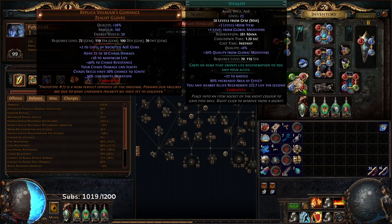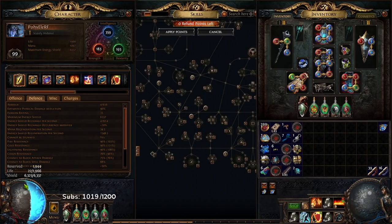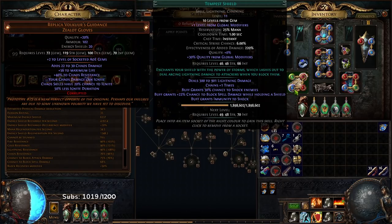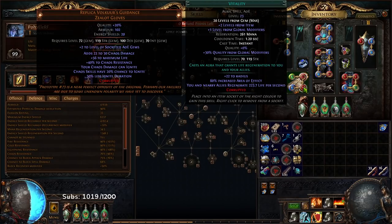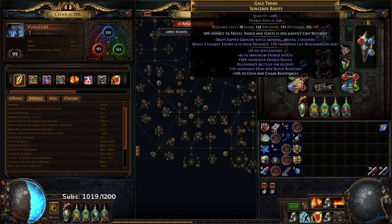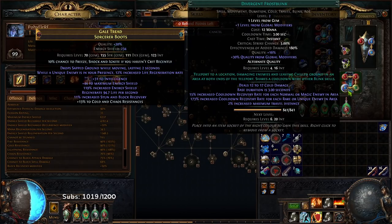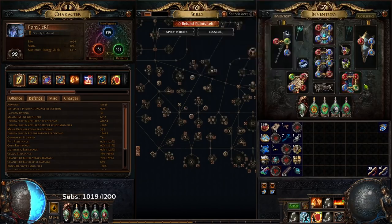I've got Vitality to fill in the rest of the Life Pool, and then Arrogance to put everything on Blood Magic — with Tempest Shield. So: Tempest Shield, Vitality, Arrogance, and Purity of Ice. In my boots I currently have Molten Shell, Shield Charge, Faster Attacks, and Divergent Frost Blink.